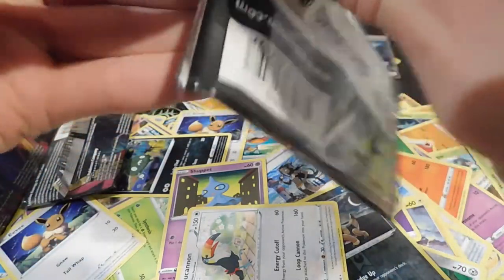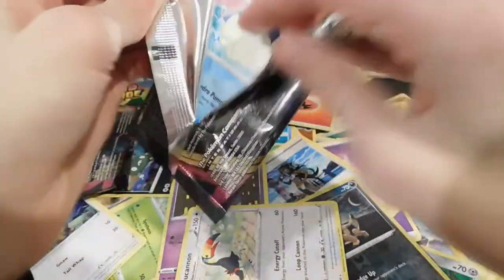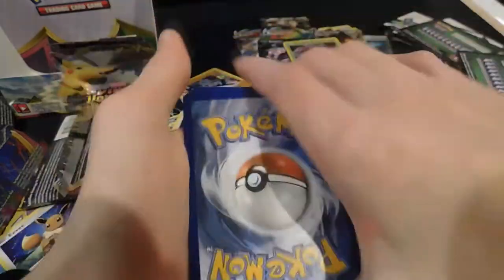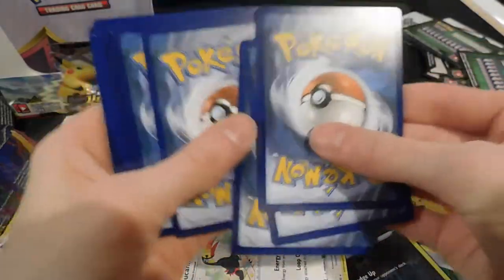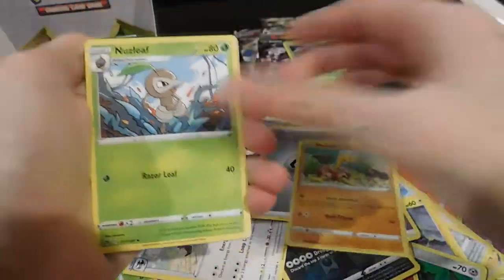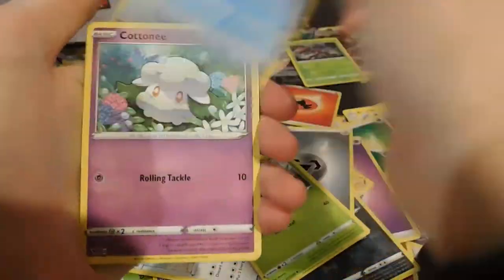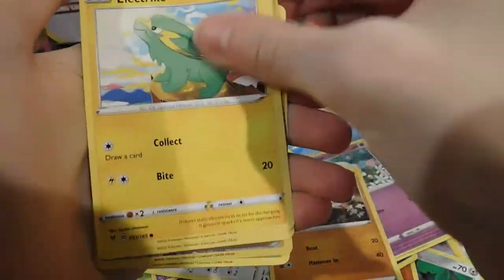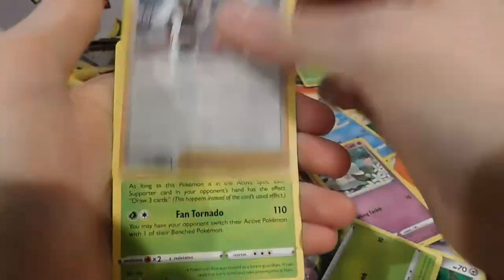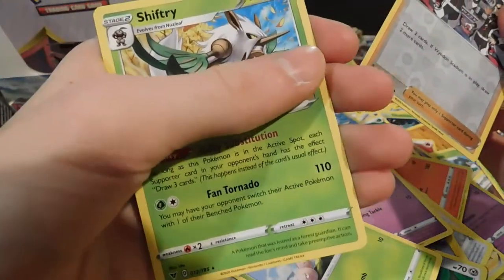Oh man, this one's really sealed. Wailmer — what you got for me? Another green. That thing, Nuzleaf, Wailmer, Cottonee, Clobbopus, electric energy, Exeggcute — League Staff reverse and a Shiftry.